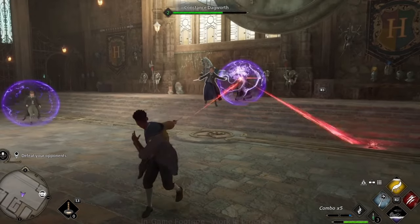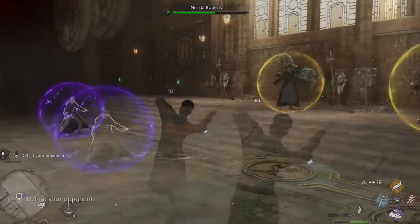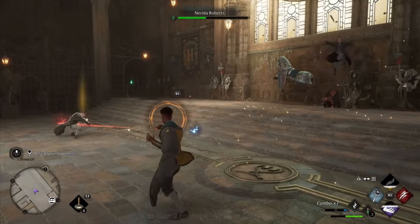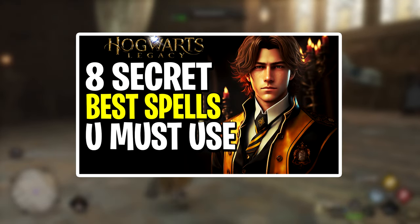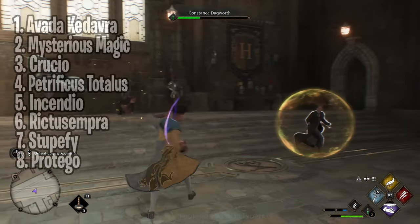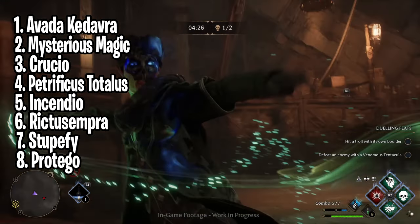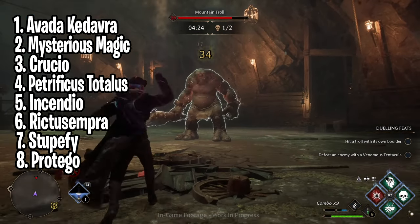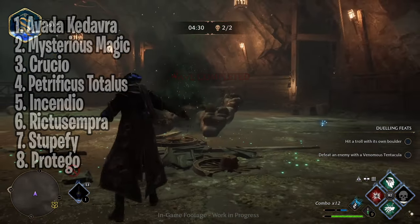Moving to the next tip, I will show you the best early game spells and how to use them to your best advantage. The main goal for each wizard should always be to immobilize the enemy at the start of the fight, and then use your main damage skills. Here are the top eight best early game spells you want to get. The first spell is Avada Kedavra — as known from the game and movies, this is one of the most powerful spells, and using it just once will instantly eliminate your enemy, so get it as soon as you can.